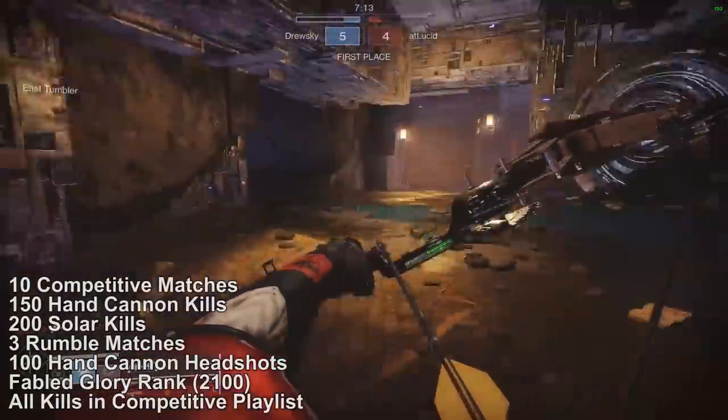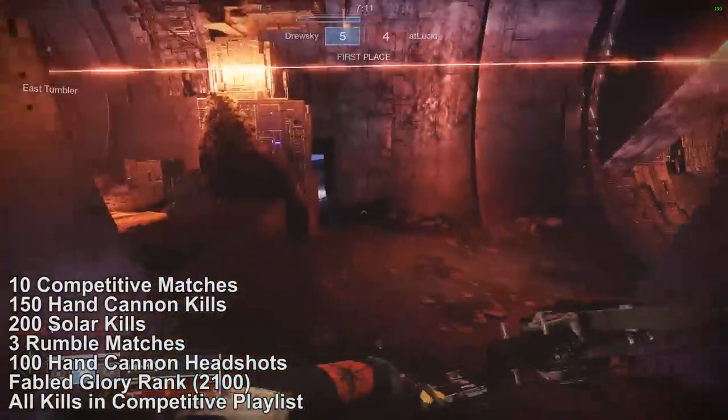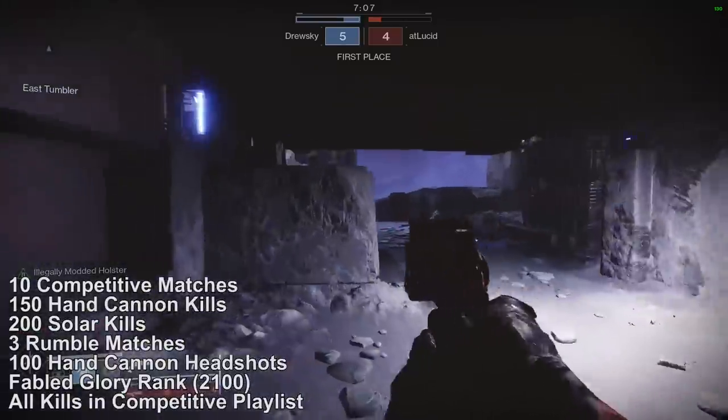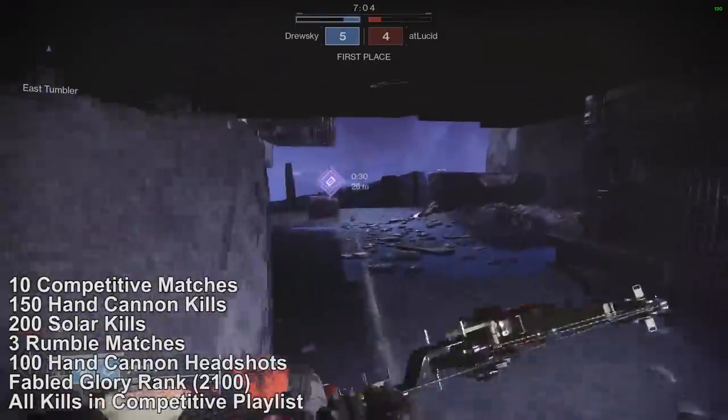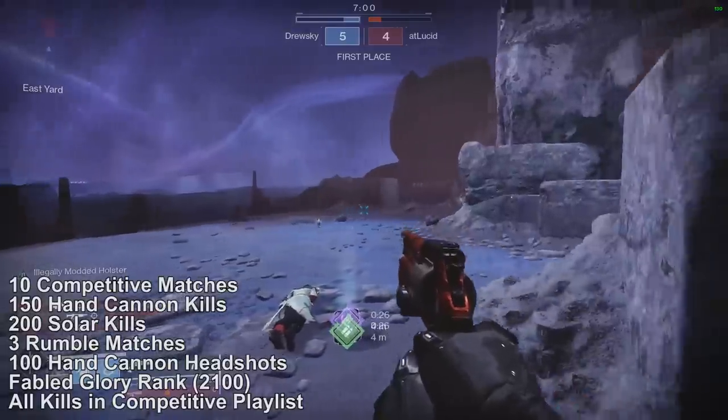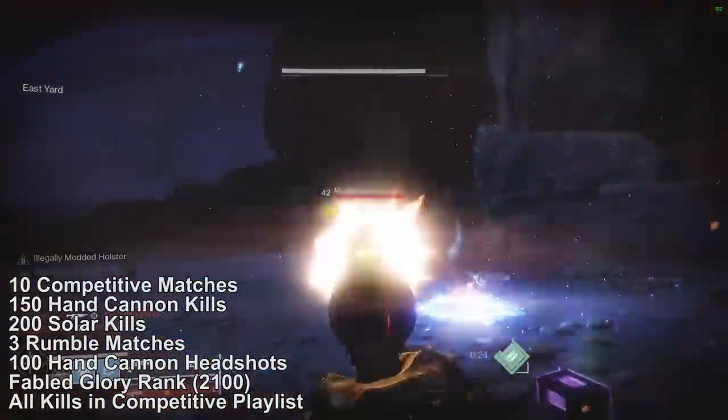Step 5 is the Upper Turn, where you'll have to defeat opponents with precision final blows from hand cannons — headshot kills — and I had to get 100. Step 6 is Reconstruction, where you'll have to reach the Glory rank Fabled, which is 2,100 points. Finally, Step 7 is Acceptance, where you return to Lord Shaxx and obtain the weapon.